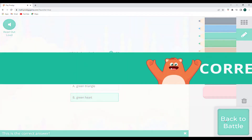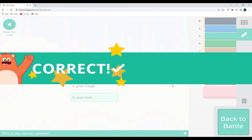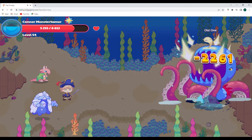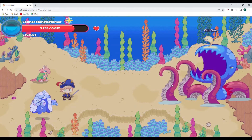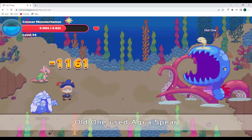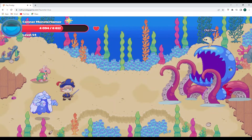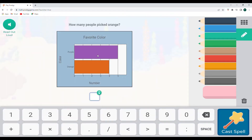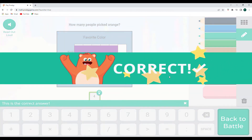Let's cast this spell. And here we go — 2,261 points of damage so far. Oof, 1,161 points of damage. Falling Star Smack — how many people picked orange? There are four people that selected orange, so four would be the correct answer.